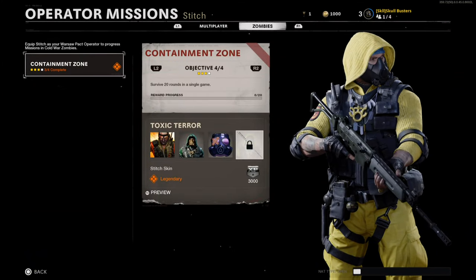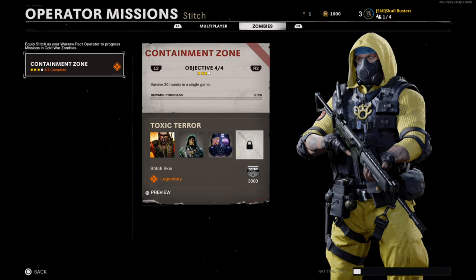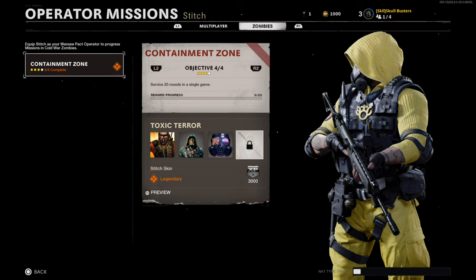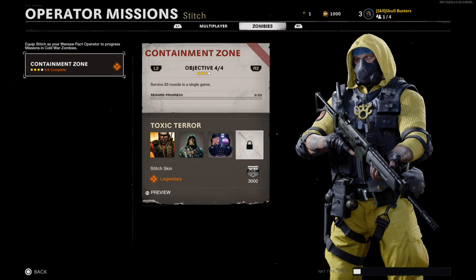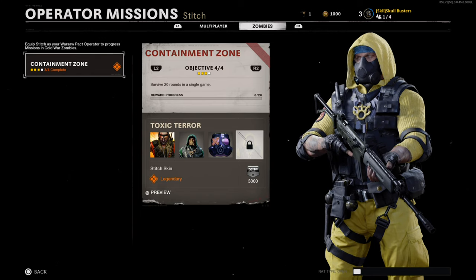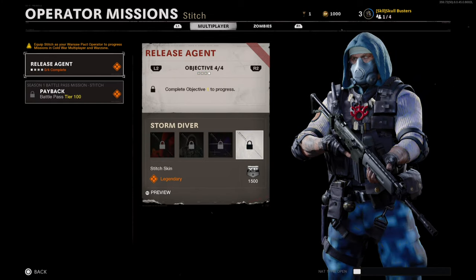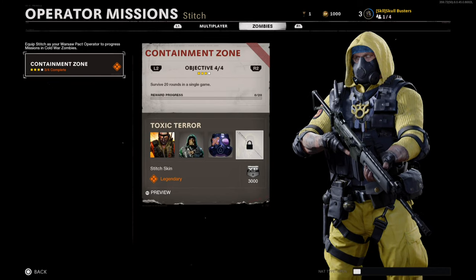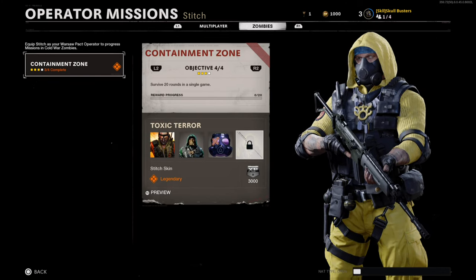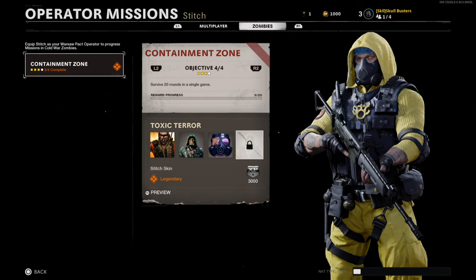Ok guys, for the final objective — what you need to do is survive 20 rounds in a single game, which is pretty easy. However, you have got to do it 20 times, which is going to take a very long time. So I am not going to unlock it straight away — just letting you all know. But that is how you unlock the Contaminated Zone objective, or Toxic Terror skin.